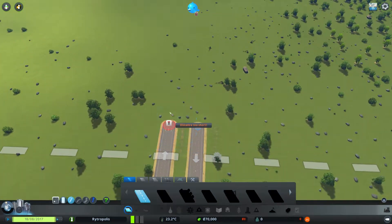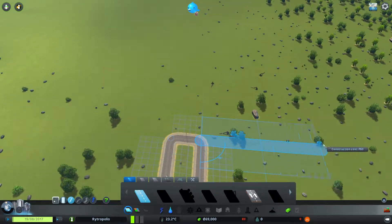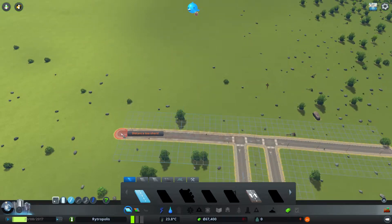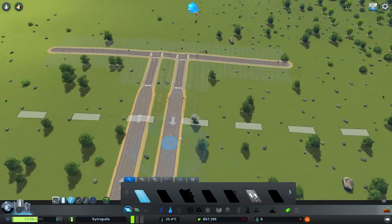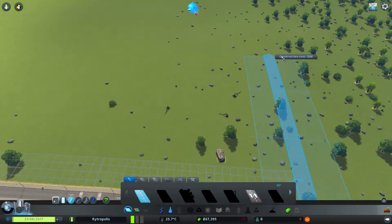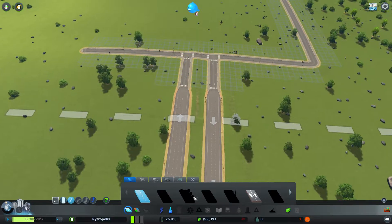I'm going to start by obviously building the first road. Just drag this out to here. I built that slightly askew, didn't I? No, no, it's all good. I'm never sure how to start these games because I don't like the first real road going from highway to standard road. But it's all we're given, so it'll have to do.